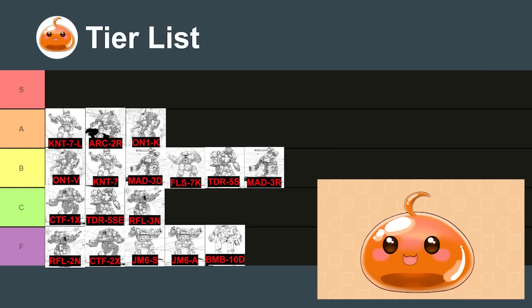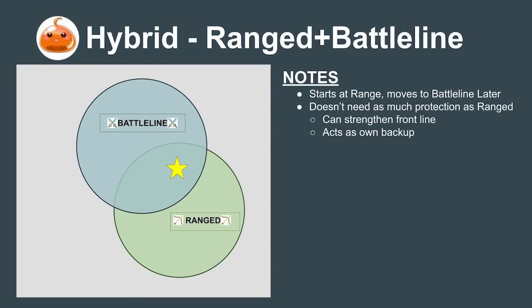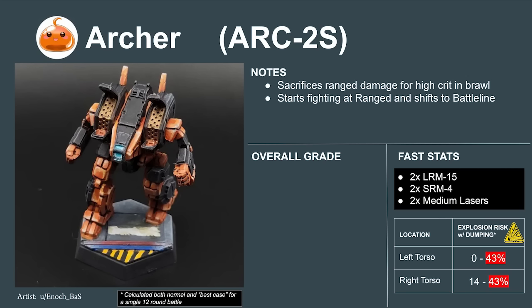Now let's introduce our first hybrid mech category: the ranged-battleline hybrids. Most of these mechs have high offense but lower defense. They usually start fighting in the ranged role before moving forward to the battle line later in the fight. Major benefits include not being as reliant on protection as a pure ranged mech, while still doing damage from afar, and their numerous weapons can fill in anything a lance might be missing. The Lyran Commonwealth's Archer 2S starts the fight with LRM-15s in the ranged role, then swaps to SRMs and medium lasers once range is closed. It rates to a 5.5 or a B.